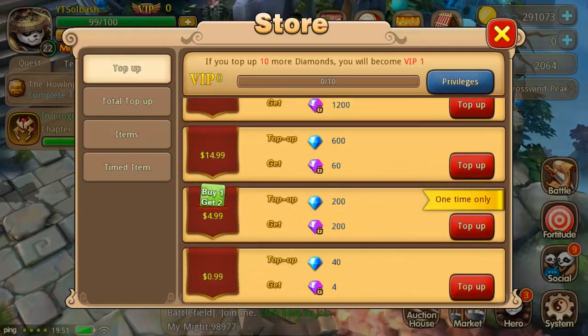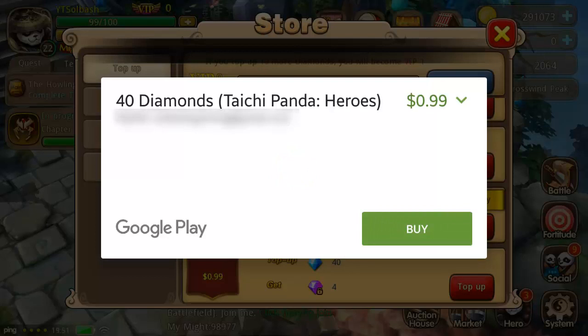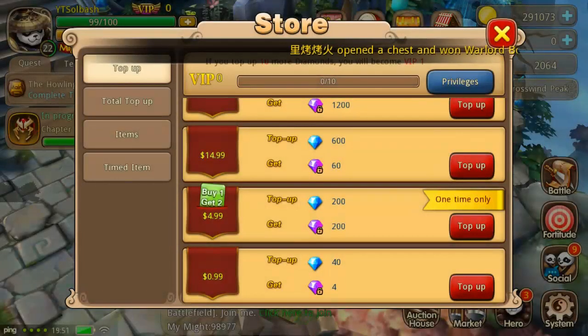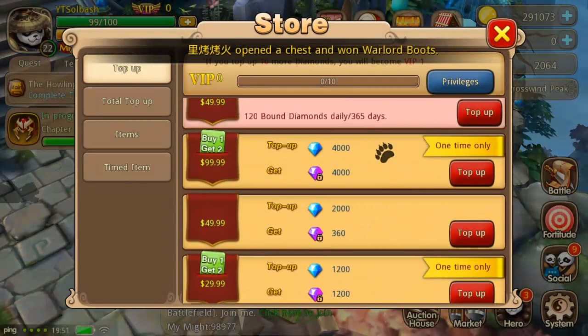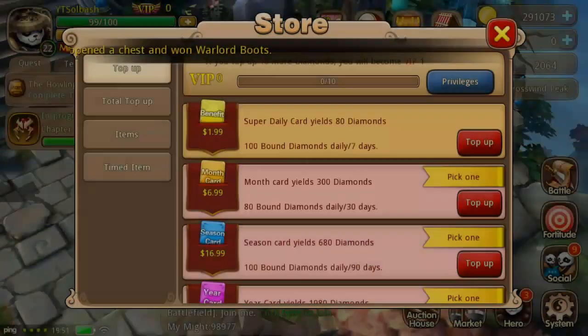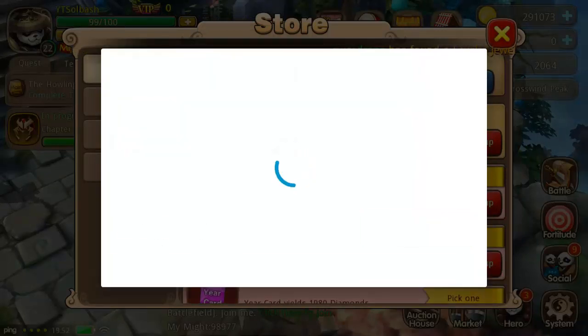They do have the 99-cent top up which should give you wings. I'll blur this out so you can't see my payment information, but you click on here, choose payment methods, and it brings up your Google Play account — that's how you do it on Android. On iOS you just add it to your iOS account. The super daily card looks interesting, it's completely different from the very first one they had, so I want to pick it up and try it out. We're going to let this process — payment successful.